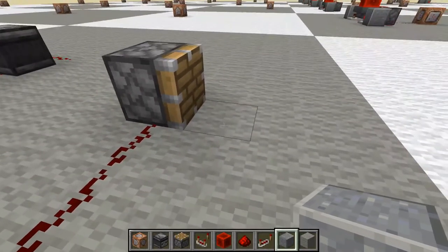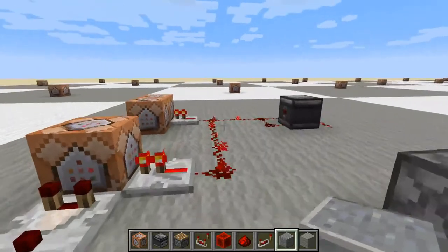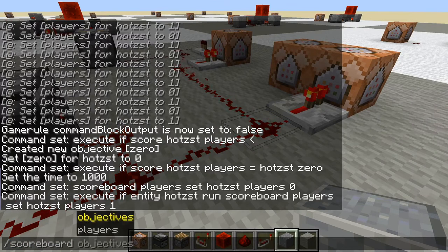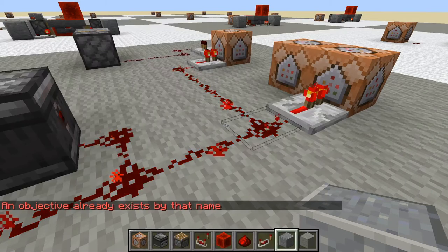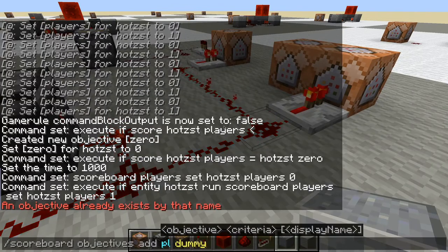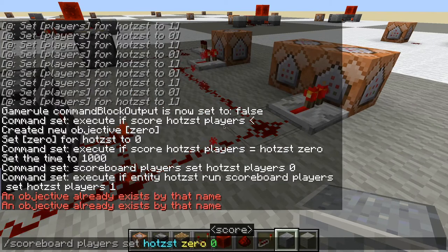And as it is a normal piston, when we re-log, we should find the block in this position. In preparation, I have set up two objectives on our scoreboard — a 'players' dummy objective and a 'zero' objective. On the zero objective, I have set the value to zero for myself, and this value will never change.